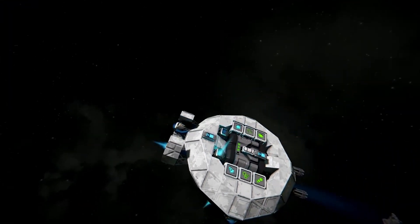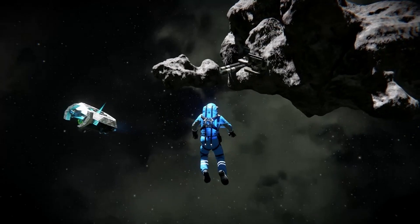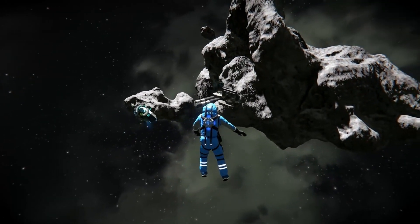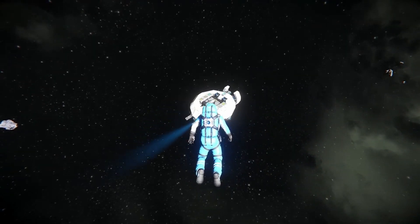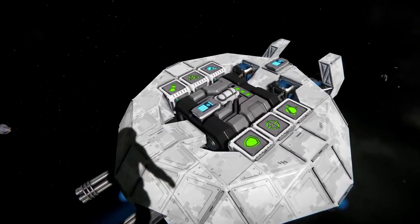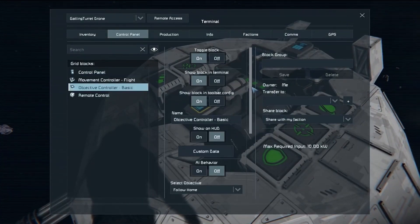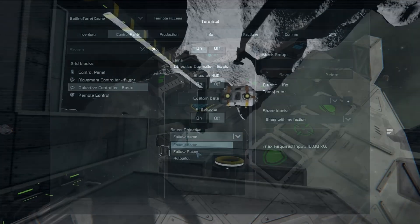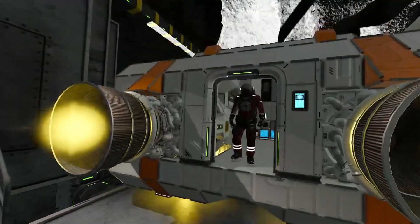Moving on to the movement controller flight, there's a good probability that it is responsible for managing how grids move. This opens the possibility that we'll see a wheel-based movement controller for automated ground vehicles. A couple of features I'd hope for with the flight controller are the ability to set a hover height above the terrain, allowing for infantry support drones for example, and the ability to smartly land on connectors like Spug's auto docking script.